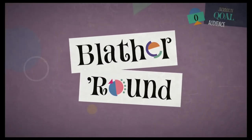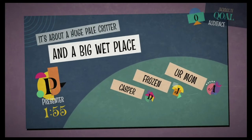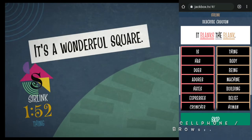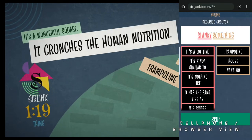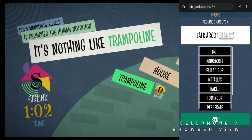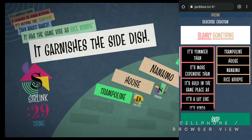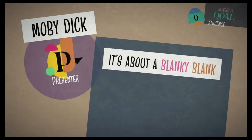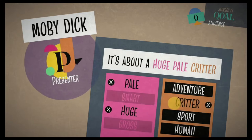Number 7 comes to us from Jackbox Party Pack 7, and it's Blatherround. Blatherround is a wordplay game where you need to figure out the place, person, thing, or story that the presenter is trying to describe through sentences that appear on the screen. Players have two minutes to guess what they are trying to describe, and those guesses can potentially be used by the presenter in follow-up questions. It normally takes the first round for everyone to fully grasp what's going on, but once that aha moment has been had, I don't think anyone I've introduced Blatherround to has not enjoyed their time playing. As the presenter, you can choose multiple words on the left-hand side of your screen to build your sentence, which can really help.